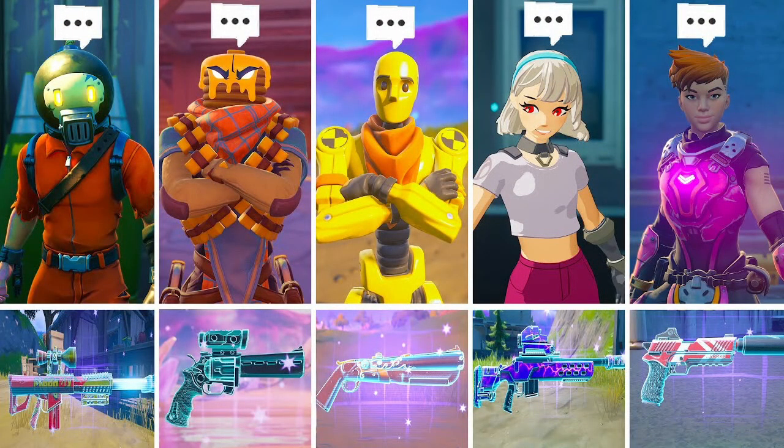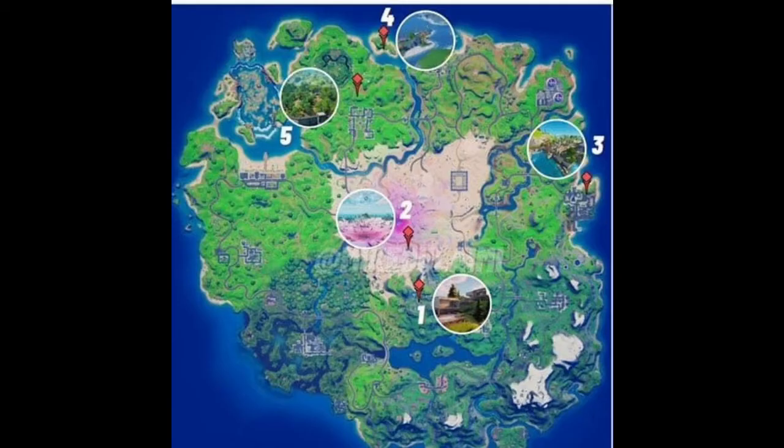Each exotic can be found with their corresponding NPC at a certain marked location on the map. The silent pistol can be found at Dirty Docks. The dub shotgun can be found either north of Pleasant Park or east of Dirty Docks. The boom sniper is at number four, the flapjack gun is at number two, and the scout rifle is at number one.